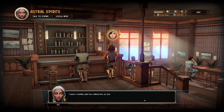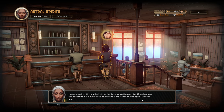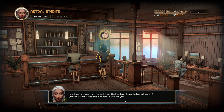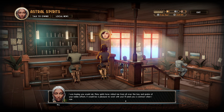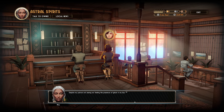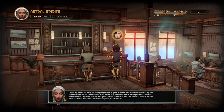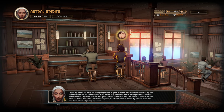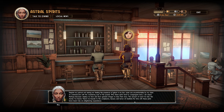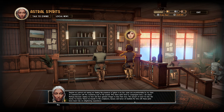Let's talk to the owner. 'I sense a familiar spirit has walked into my bar. Have we met in a past life? Or perhaps your soul beckons to me as many others do. My name is Mira, owner of Astral Spirits. I welcome you.' Ask about contracts? 'I was hoping you would ask. Many spirits have visited me from all over the bay and spoke of your noble efforts. It would be a pleasure to work with you. I'll send you a contract when I can.' Excellent. Despite my patrons not seeing the presence of ghosts in my bar, some are uncomfortable by my claim to communicate with the wandering souls of the past. The amount of souls I've met, the stories I've heard — there's no bounds to the complexity, beauty, and terror of mankind.